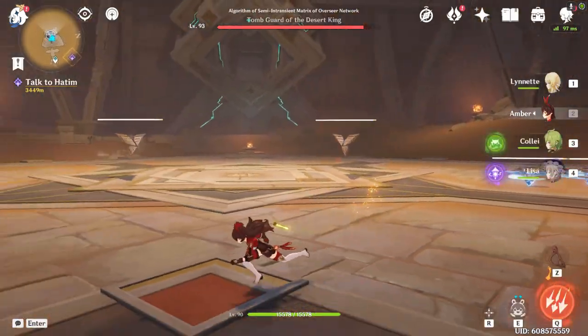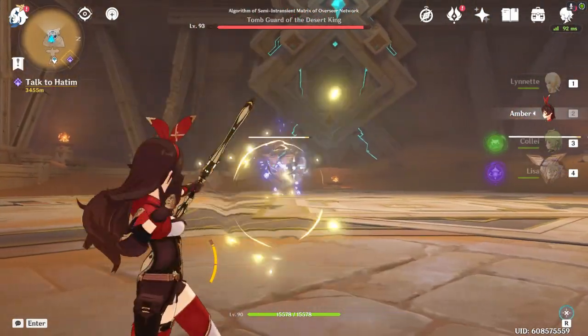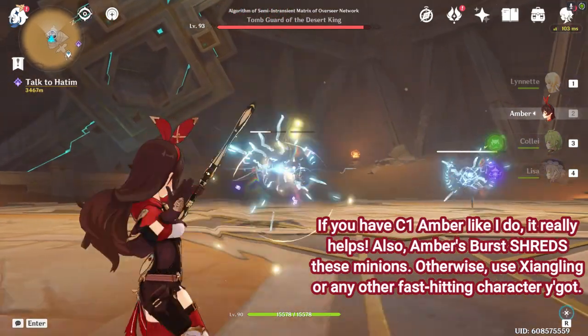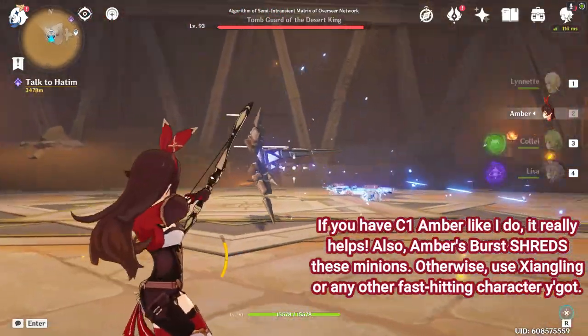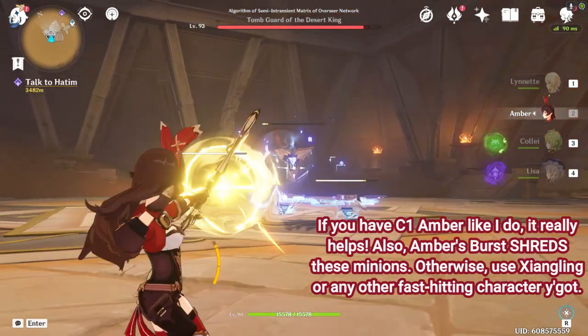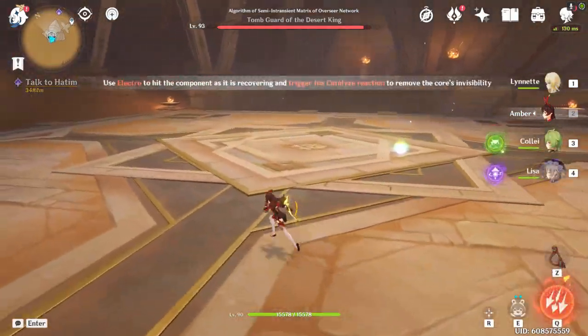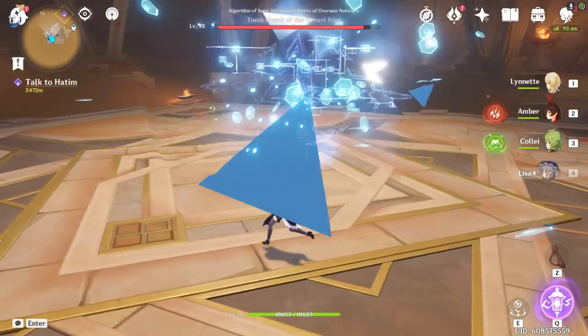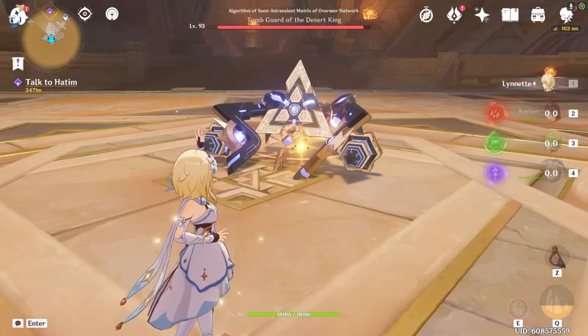You can shoot the little beyblades, but I prefer to shoot the turrets instead — keeping my distance and slowly whittling down their health while dodging the little laser things. It's pretty simple. After this you can down the boss, and that's one of two ways to stun it. Just boop, and now we have a DPS phase.